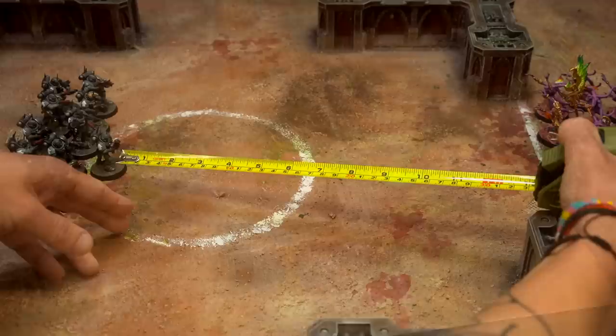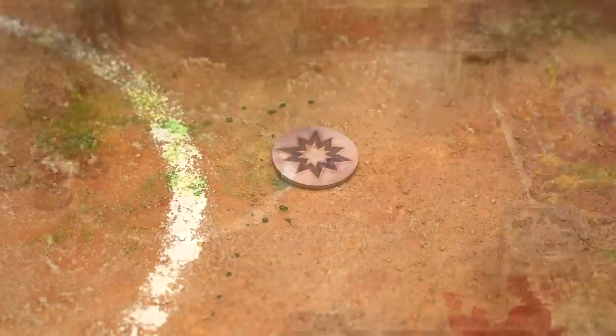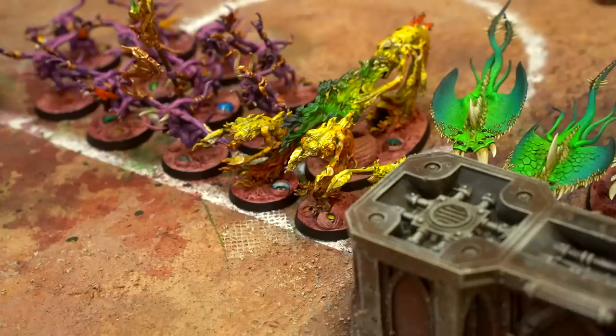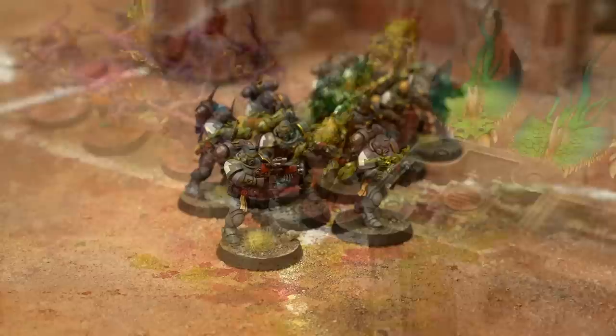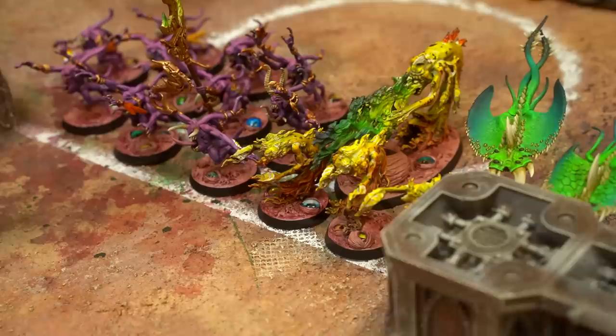Ant has first turn, which is great for the Space Marines. Going into the command phase, he gains one command point bringing him up to four, then plays the Orbital Bombardment stratagem for three command points — pretty pricey, but it puts a marker down on the battlefield and anyone within six inches of that marker next command phase is going to be suffering D6 mortal wounds. He's comfortable where his army is sitting so he's not going to move any models this turn. Now onto the shooting phase — those Flamers are really nasty, he does not want them coming up into his face, so he's going to target the Flamers with his Infiltrators, Eliminators, and Suppressors. He wants them wiped out.